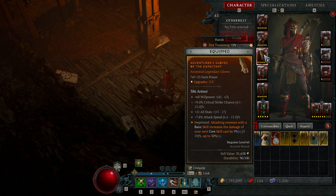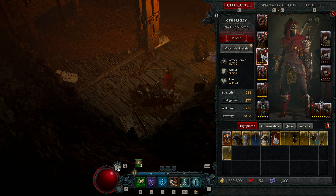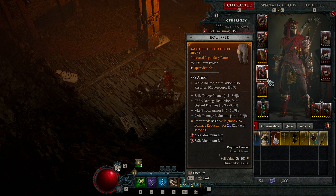Gloves are very important — prioritize the highest possible critical strike chance you can get, same idea applies to rings. I have 60 Willpower, 21 all stats, and 7.8% attack speed to help build combo points. The Aspect of the Expectant is rolled here: attacking with a basic skill increases your next core skill damage by 9% up to 30%. Since I'm getting combo points through three basic attacks, that's 27% extra damage on the next Barrage — a huge spike on top of combo point damage.